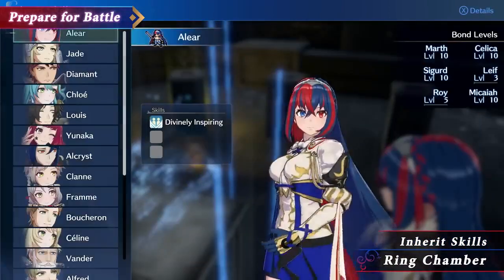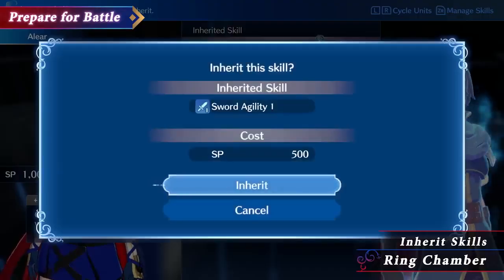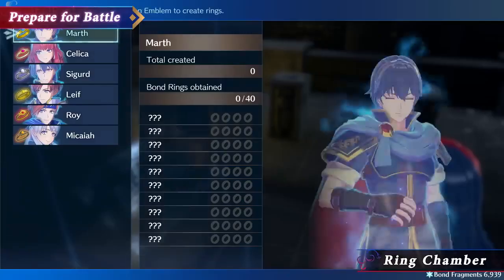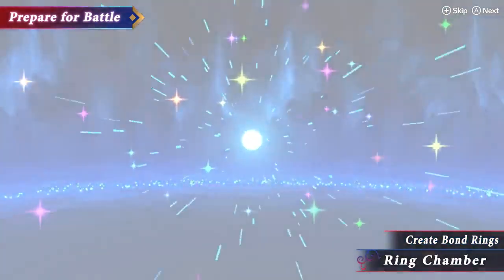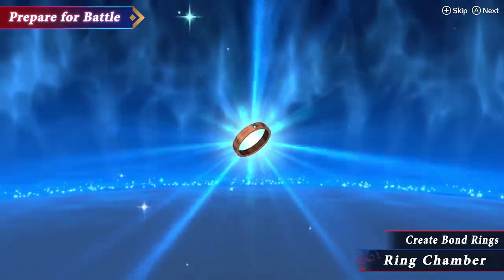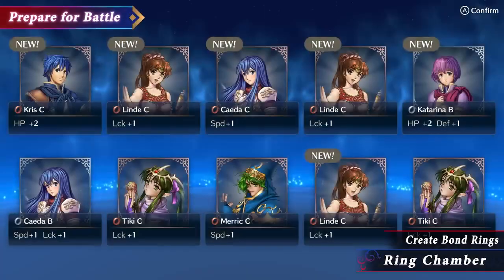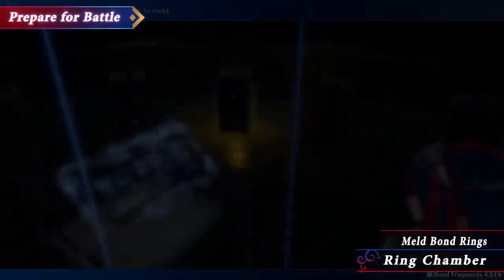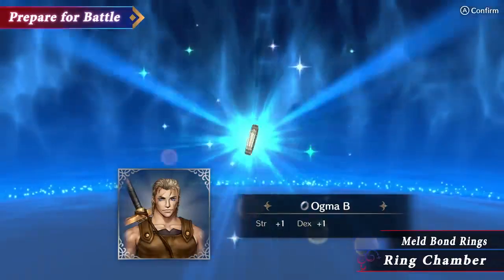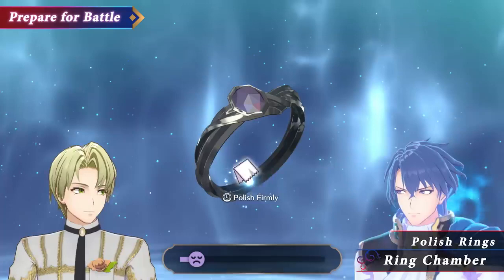As your bonds with emblems deepen, you'll be able to inherit skills from them to use in battle. Bond rings can be created here as well. By equipping rings made from bond fragments, you'll receive a boost to your stats. Bond rings can be melded together to form even more powerful rings. You can also deepen your bonds with emblems by polishing their rings after they've been tarnished in battle.